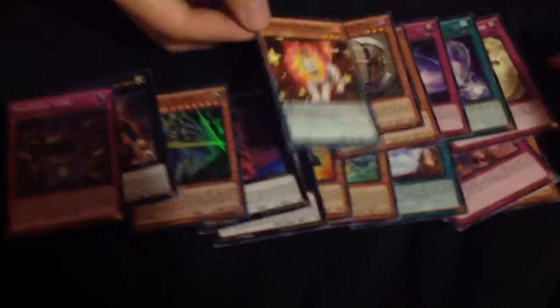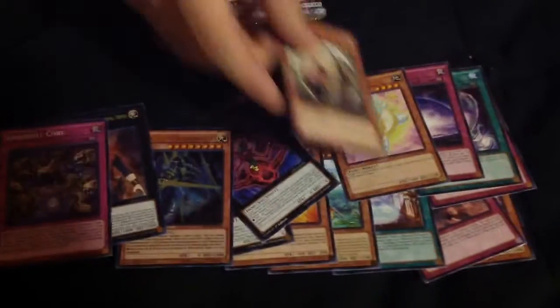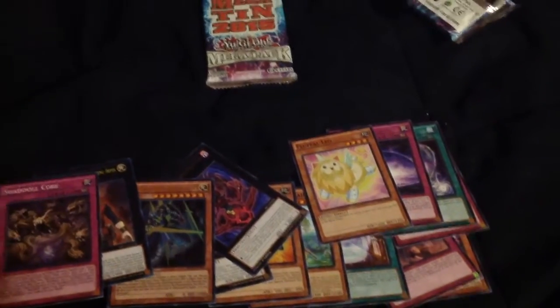It is Performapal — Fluffle Leo. It's so cute. I think you'd like the Fluffle archetype, but all the main deck monsters are pretty much like cute stuffed animals. And then the extra deck monsters are basically like horror, Five Nights at Freddy's stuffed animals. It's a really, really fun deck — maybe a $60 deck to build.